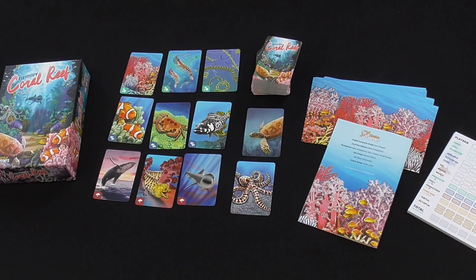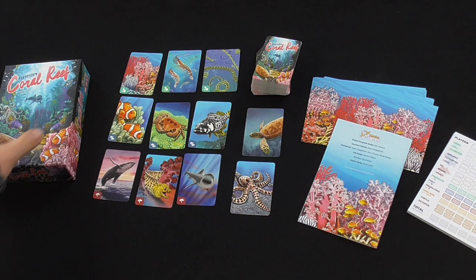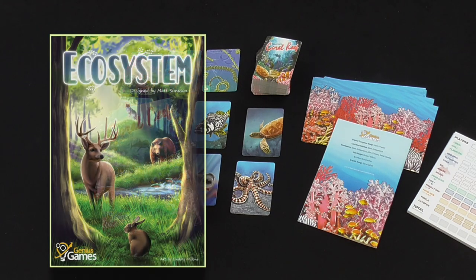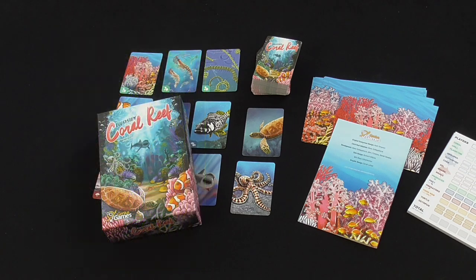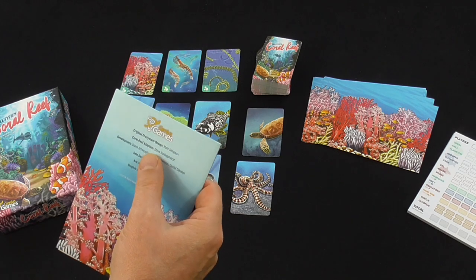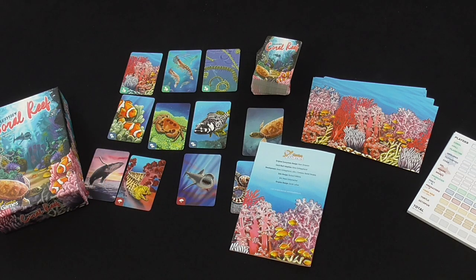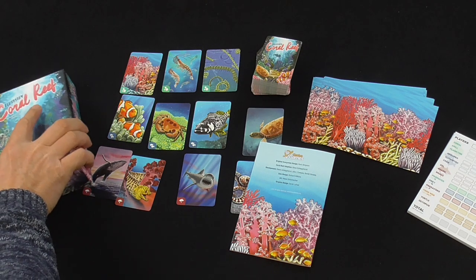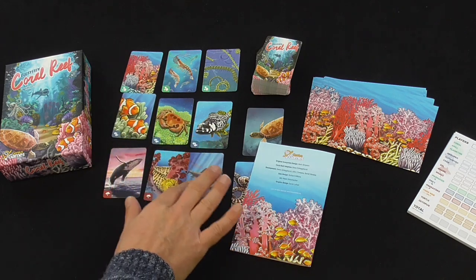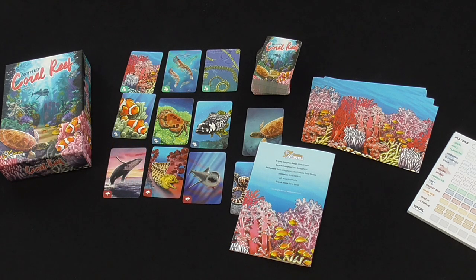Hi everyone, welcome back to Box Delights. Today we're playing Ecosystem Coral Reef. This is a follow-up to the original Ecosystem game, which I wrote some solo rules for, and this time those solo rules have been published in Coral Reef. Original design by Matt Simpson, development of the series by Steve Schlepphorst. Rather than in the forests of North America, this time we are in a coral reef ecosystem, with different species doing different things, adding new layers of depth and challenge.